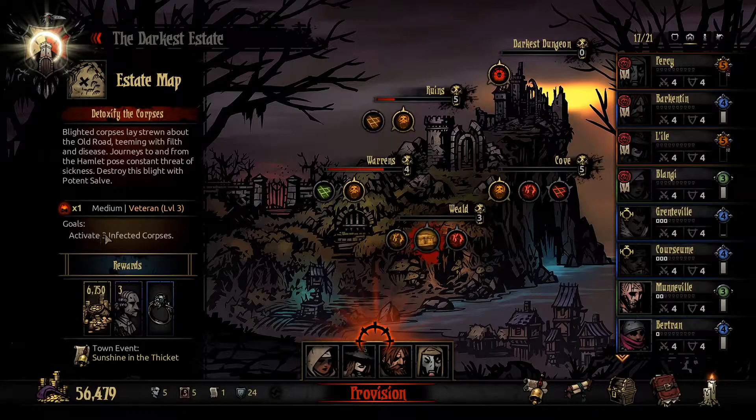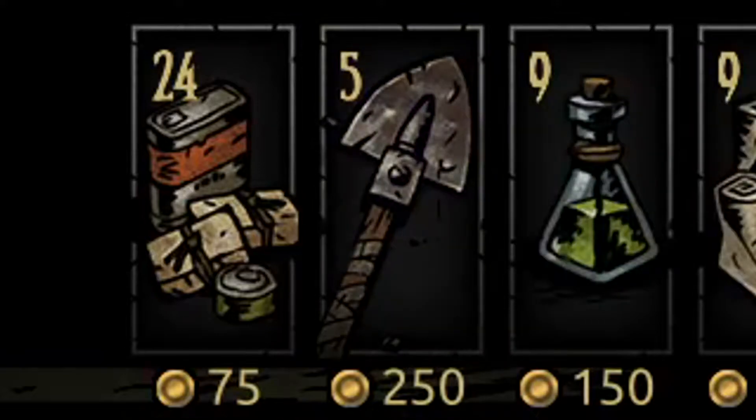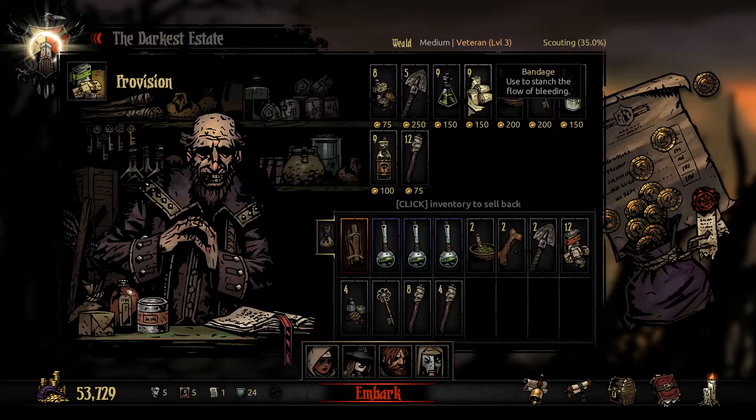It's mostly RNG where the three infected corpses are — some can be in corridors, some in rooms. Let's just hope we get lucky. It will trigger a town event, hopefully a positive one. On these activate dungeons you need to bring three quest items. For a medium dungeon I'm going to bring an extra shovel just in case, a full stack of food, a couple keys, and a stack and a half of torches.